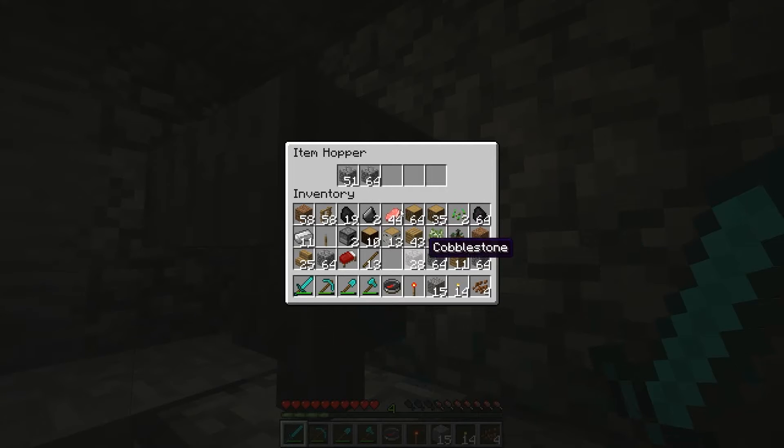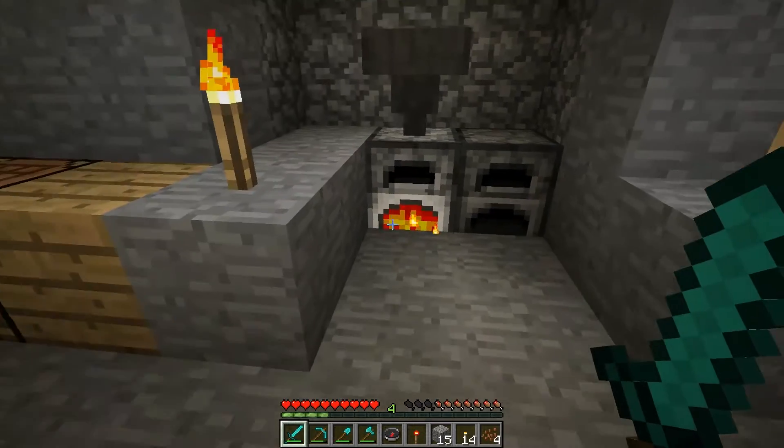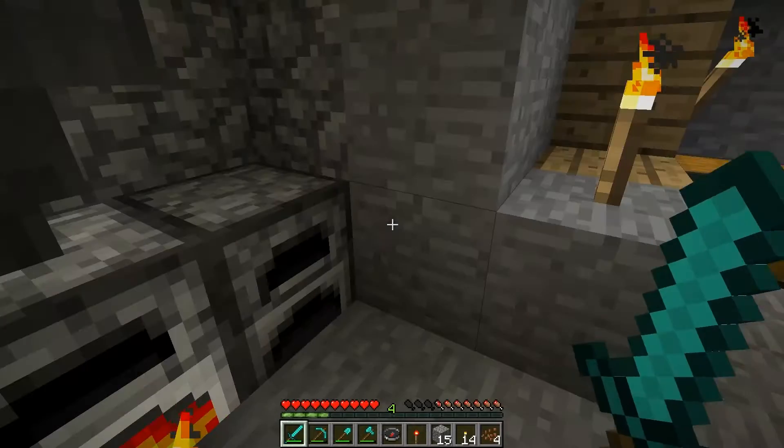So we'll just throw a bunch of cobblestone in there. The only problem is, I could probably put a hopper, but the problem with this setup is it doesn't have pipes. The thing is, once this fills up, it's kind of screwed.